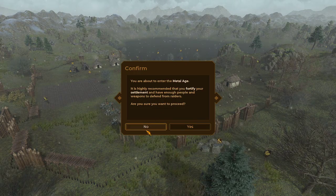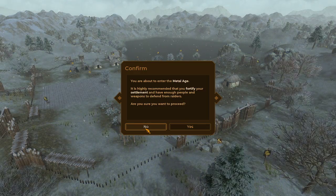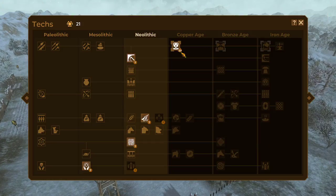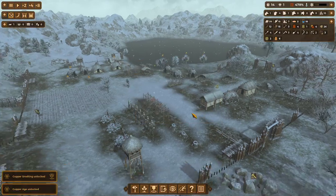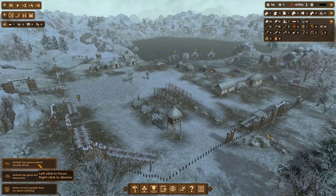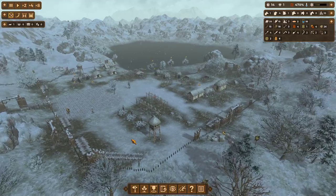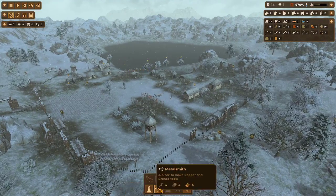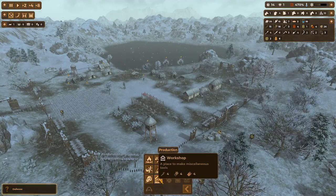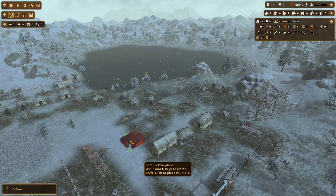You're about to enter the metal age. It's highly recommended that you fortify your settlements and have enough people and weapons to defend from raiders. Woolly rhinos have gone extinct, mammoths have gone extinct. Animals just went extinct — that is weird. Okay, we've gotta get some things moving here.